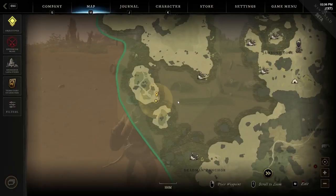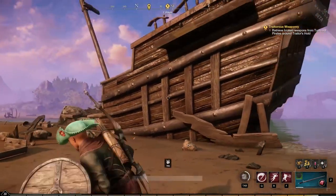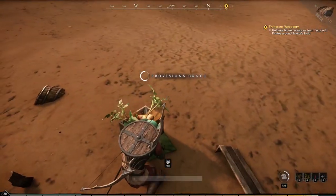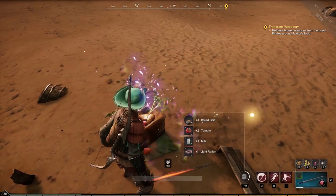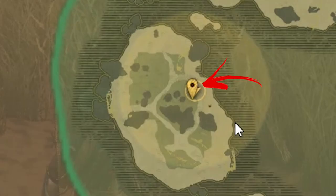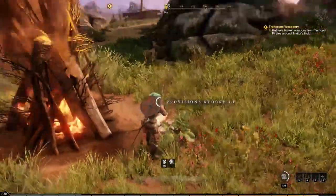For the twenty-eighth, it is time to move to the next western island. To be precise, you have to get to the bottom right shores of it, where a large vessel wreck can be found. On the bottom right side of it you can find the provision crate. Continue exploring the island — for the twenty-ninth location, go to the middle right side of the island, where you will find a bonfire with a provision stockpile nearby.